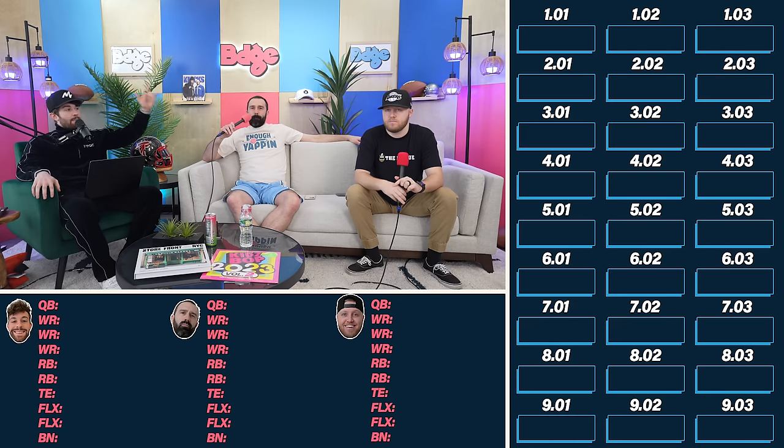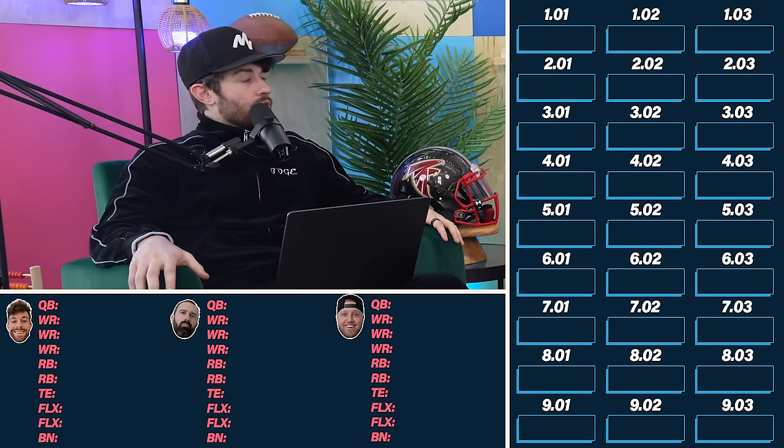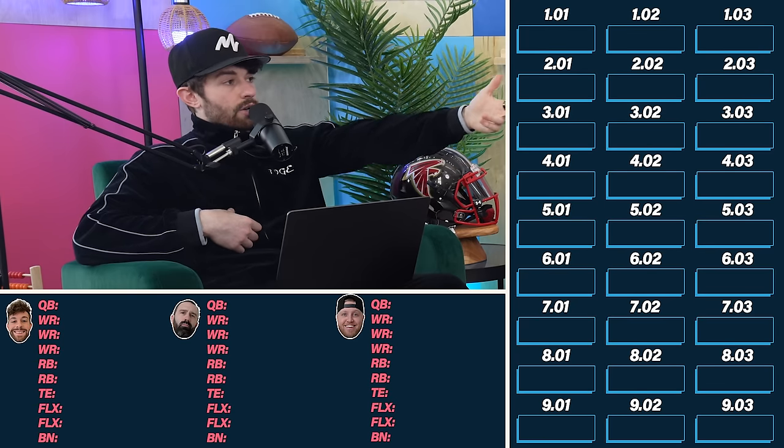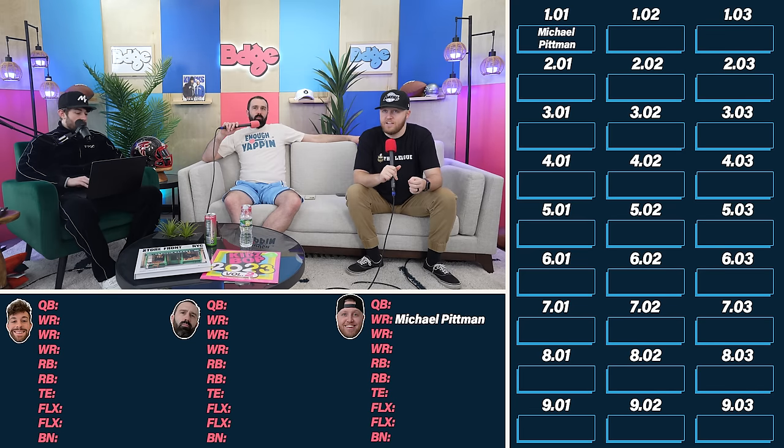As always I'm joined by Adam and Andrew — make sure you're subscribed to their individual dynasty channels. We're doing a snake draft. Andrew gets the first pick, and there's a guy on the board he wants more than everybody else — Michael Pitman Jr.